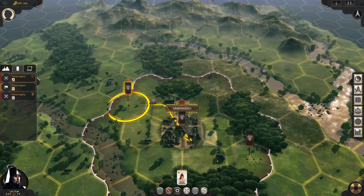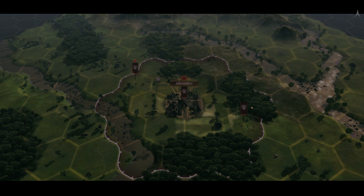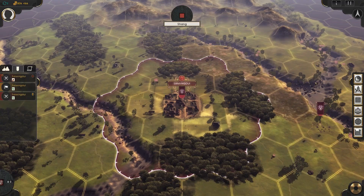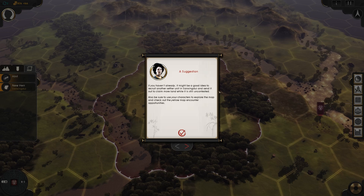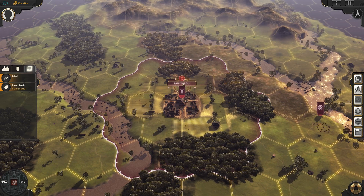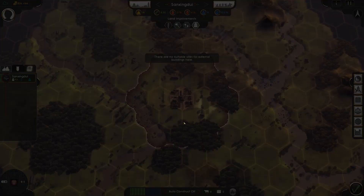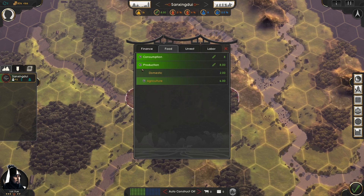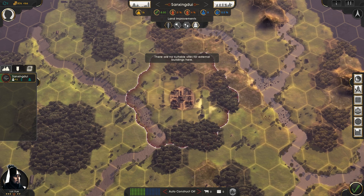I think we're ready to end the turn now. We've moved everything and set it all up. Let's hit the gong. The order execution phase happens when we hit end turn — you queue all your orders up and then it plays out. You can fast forward if you want. We can see everybody moving and then it goes through the end turn phase as everybody else takes their turn.